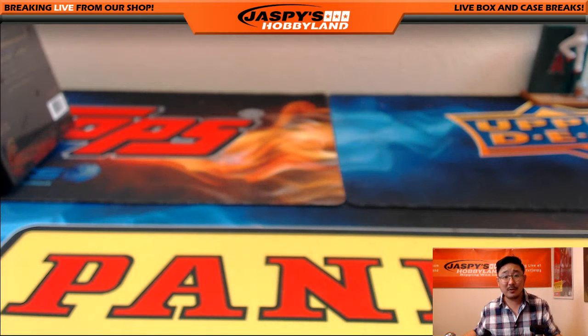And that's it, folks. We'll see you next time, ladies and gentlemen. That was Futera football — soccer, that is. It looks really good. That was break 27. Break 28 is already in the store at jaspieshobbyland.com. $17.99. That's it. Thanks, everybody. We'll see you next time.